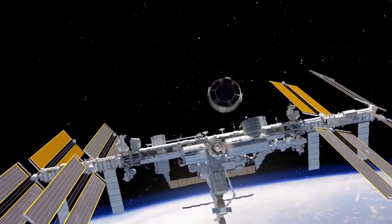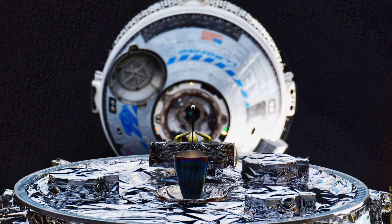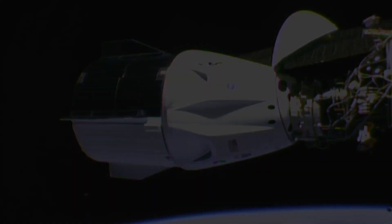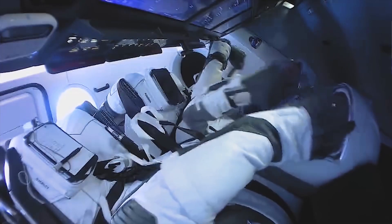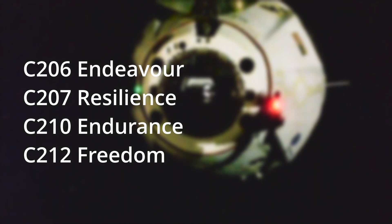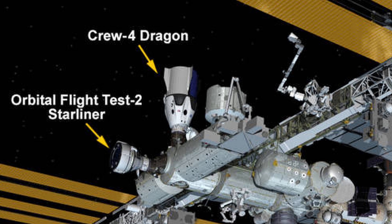So after a potentially successful crew flight test, what will be next for Starliner, or for crewed flight in general? This is a good opportunity to look at the other crew vehicle the United States currently has available: SpaceX's Crew Dragon. While Boeing is still testing Starliner, SpaceX has already flown four different Crew Dragon vehicles — serial numbers C-206 Endeavour, C-207 Resilience, C-210 Endurance, and C-212 Freedom, which is currently up at the ISS.